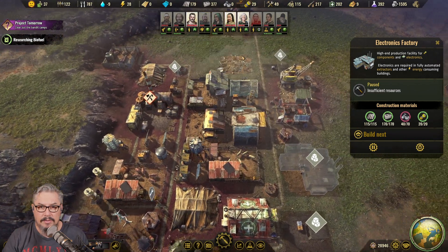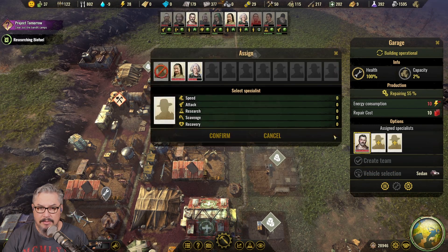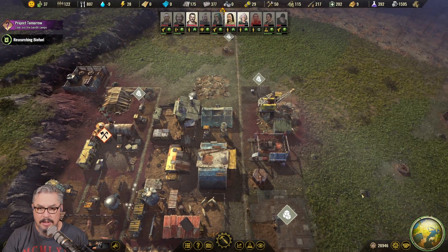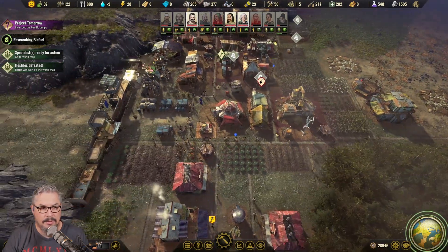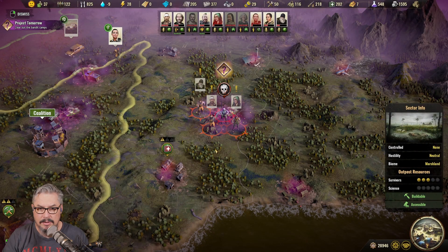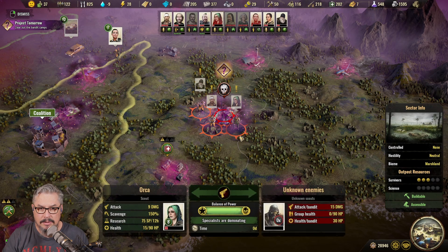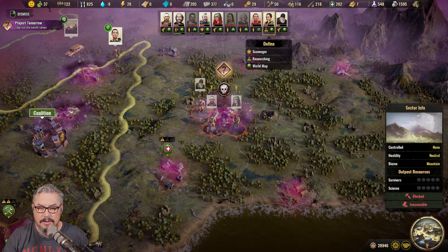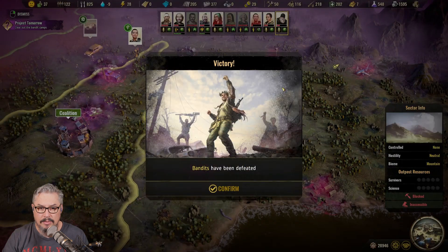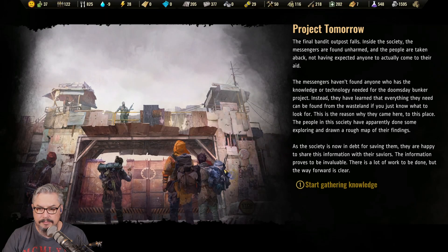We've got two — you're healed and you're healed. We can't get the three yet, but we can do the two. Hostiles defeated! All right, who wants to claim the victory? We'll give it to — we want the duck! The final bandit outpost falls.